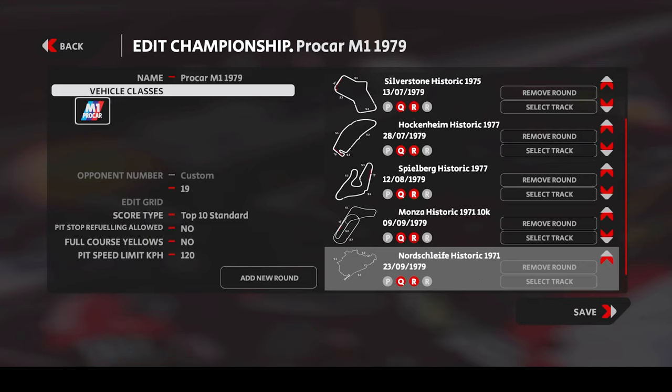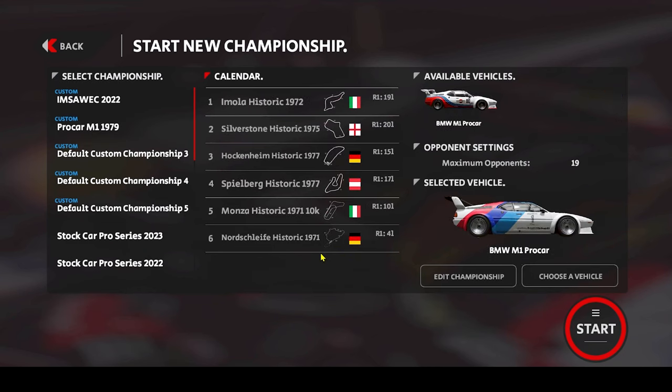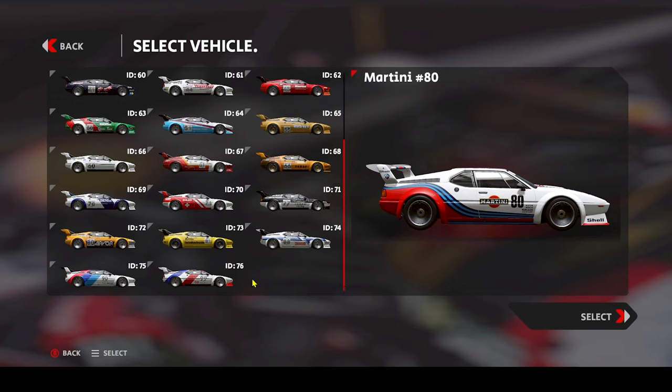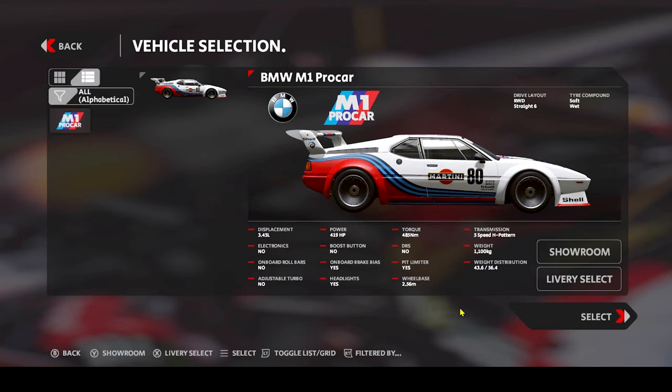I don't know what weather this is going to be, but the surprise and randomness is quite fitting for a cool finale. So let's save this. It is then six venues - Imola, Silverstone, Hockenheim, Spielberg, Monza, Nordschleife - all in their accurate historic variants. Finally I'd like to select my car, which will be the Martini number 80 in a fictitious Martini livery that I got from Race Department - links in the description below. All the other liveries are from what I consider the best 1979 pack you can have for Automobilista 2 - links also down there.